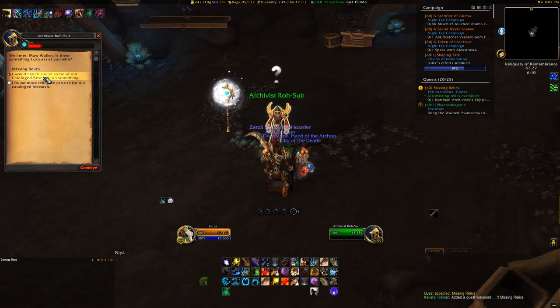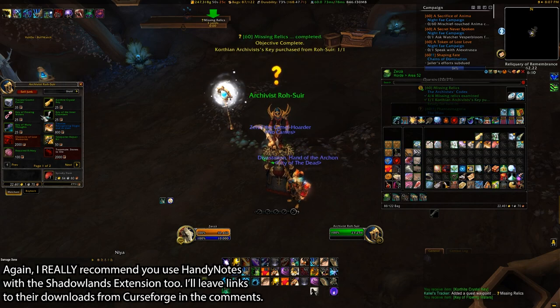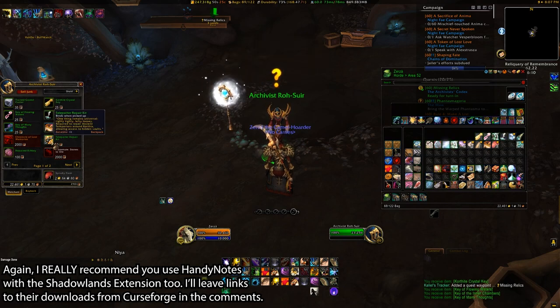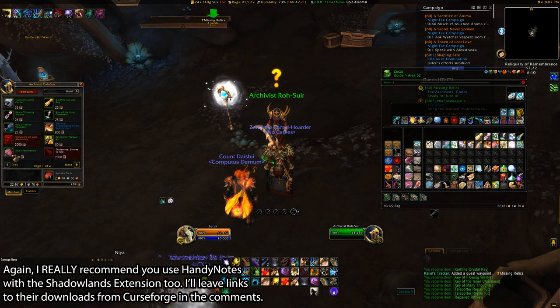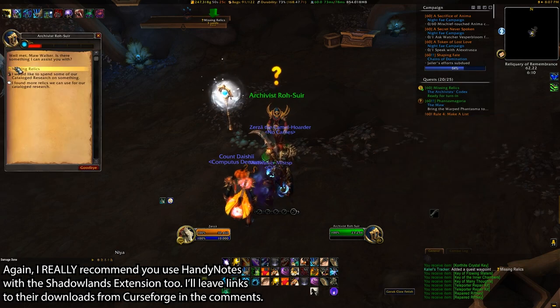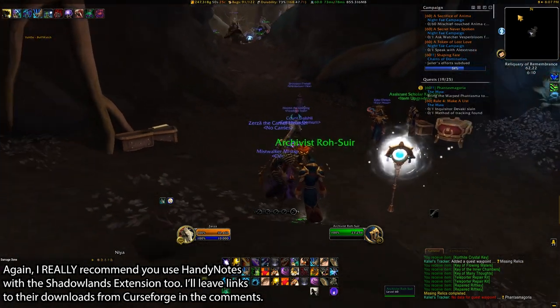A couple of important things you'll want to know. You need to purchase the Korthian relic chest keys from the Archivist, as those 4 are also an account-wide unlock from your main. The same goes for the repaired rift keys and the teleporter repair kits, as you'll want at least a few of each of those, because there are 2 rares that come from the teleporter spawns for the Chamber of Knowledge and Chamber of Wisdom where you can get, between the two of them, 4 relic rewards, which is pretty huge in itself.